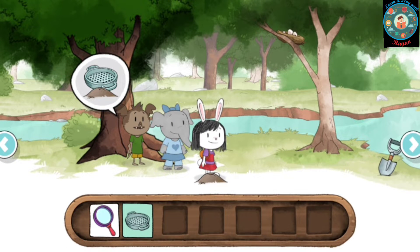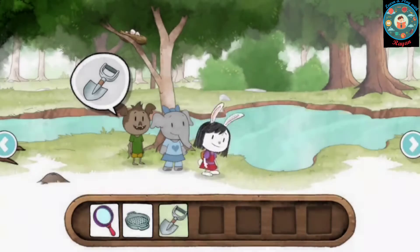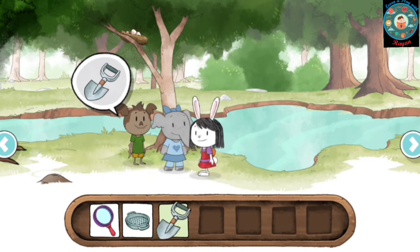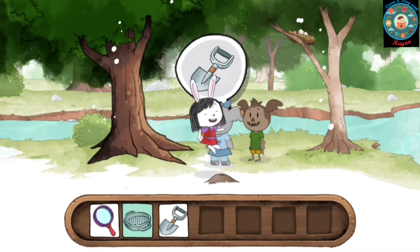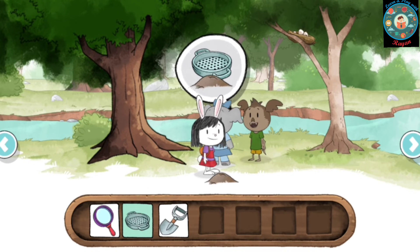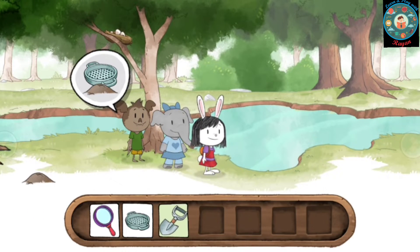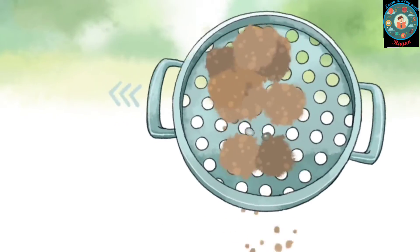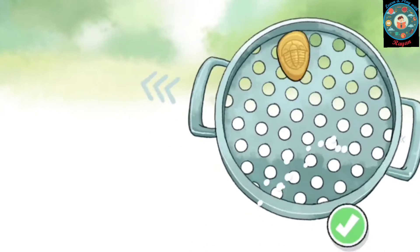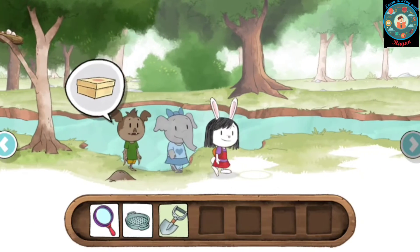Oh, we found a nature treasure! It's so cool. You found a shovel — try using it to see what happens. You made another pile of dirt. Try using the sifter on it to look for more treasure. Great discovery! I'm going to add this treasure to our collection. Tap on me to look in our collection box.